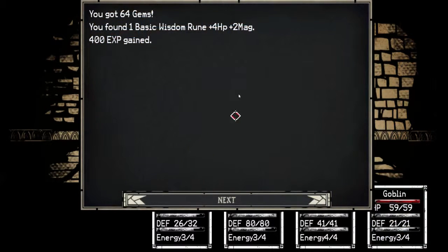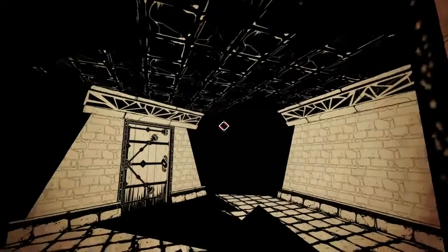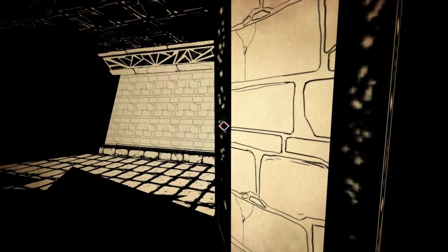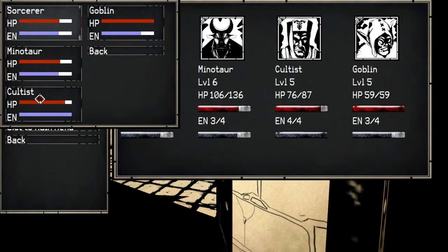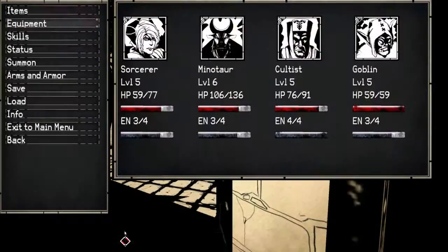Basic Wisdom Room. Bull Rush leveled up. Now what I'm thinking — put that rune on Cultus if he has a rune slot. Yeah, more healing is good.